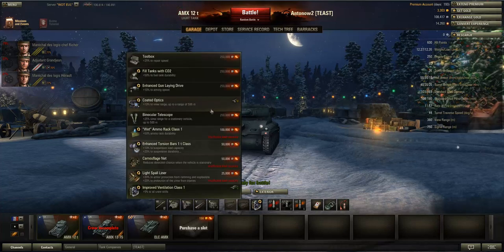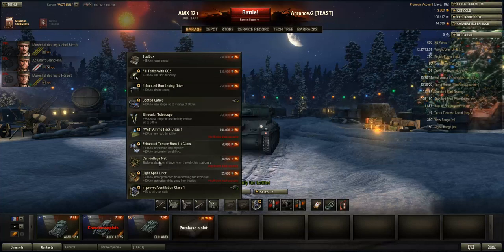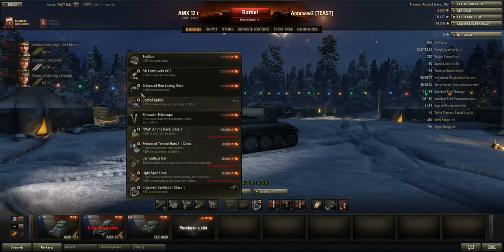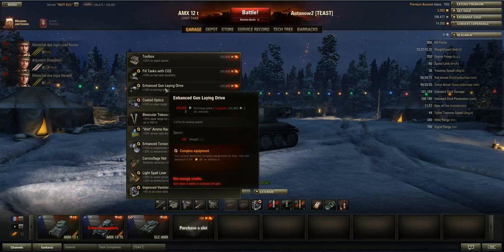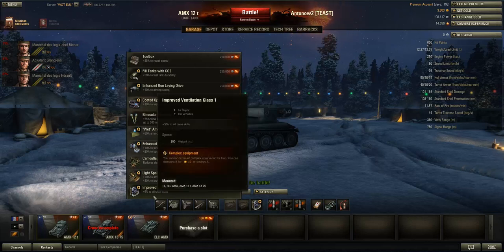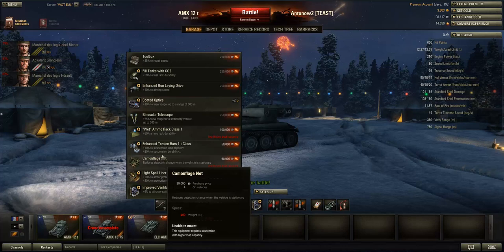For equipment, it depends on what you want to do. If you want to use this tank as a passive scout, you should definitely mount Binocs and Camo Net, with Vents as a third piece. If you want to use it more as a damage-dealing tank, I would go for the Enhanced Gun Laying Drive and Vents, then for a third piece you could get Binocs, Coated Optics, or Camo Net — it's basically up to you.